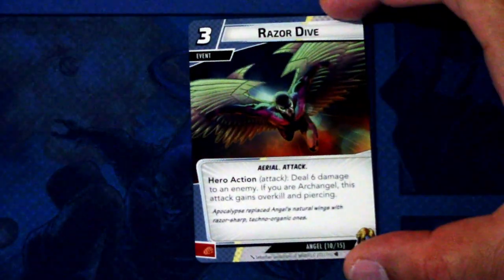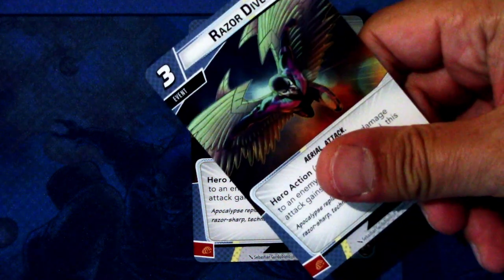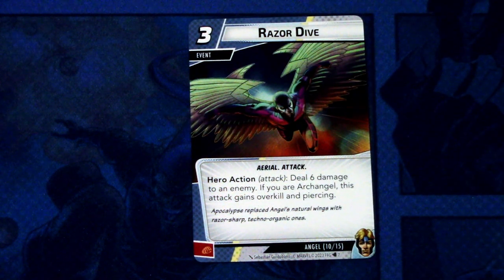Then we have Razor Dive — two copies. It's a three cost event, aerial and attack trait. Hero action: deal six damage to an enemy. If you are Archangel, this attack gains overkill and piercing, and deals three additional damage if it's the first event played this phase. It can be committed as a physical resource.